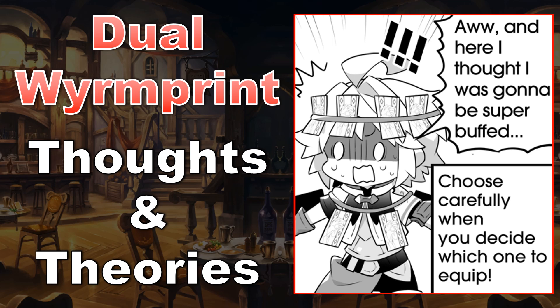I'll assume for now that old content won't be touched, while new content will be designed with dual Wormprints in mind. I'll also try to avoid stacking the same ability in a lot of the ideas I put forward here. Since at the end of the day this is all speculative, I hope you take this theorycrafting with a grain of salt.